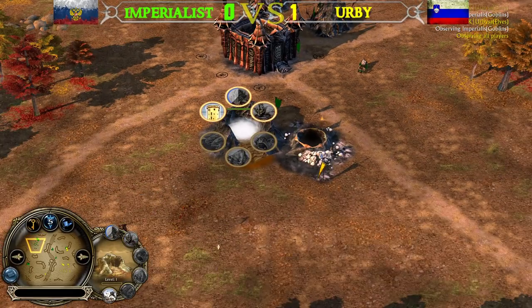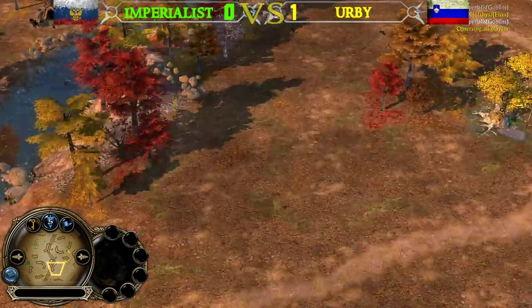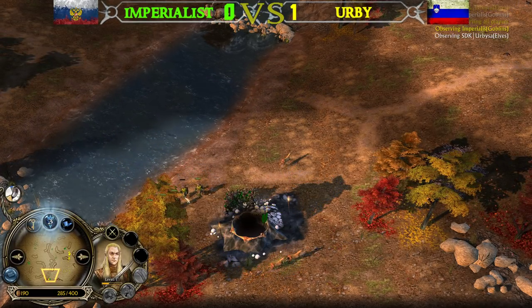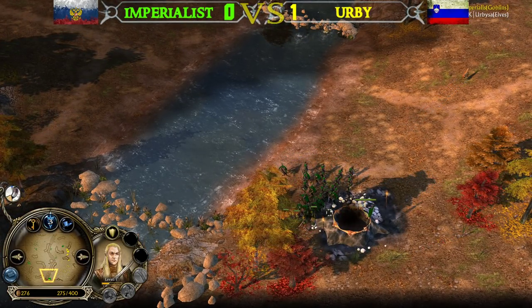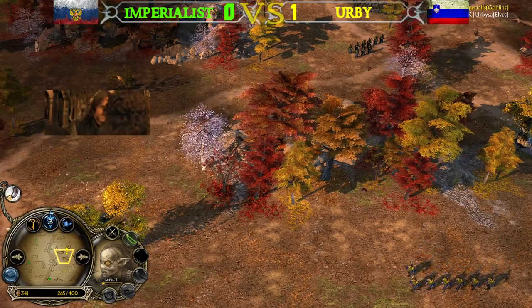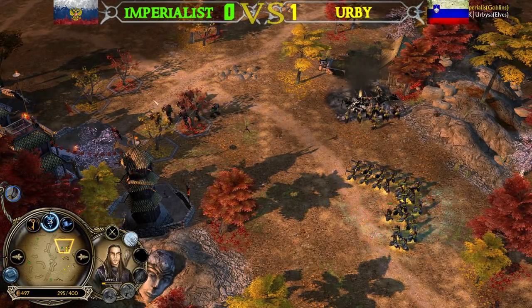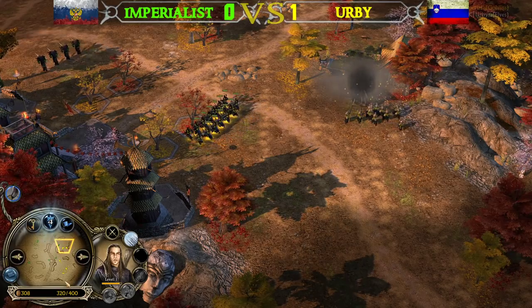Imperialist is going for Half-Troll Swordsmen. The offensive tunnel is still on the field — Irby hasn't seen it yet, so Imperialist can keep using it. The Elven player finally spots the tunnel but Lorien Warriors won't be able to take it down as Imperialist exits with Goblin Warriors to defend. Two creeps secured by the Russian player as well. The Half-Troll Swordsmen get hit, but it's a nice retreat. The Elven player uses Rallying Call early trying to chase them down.